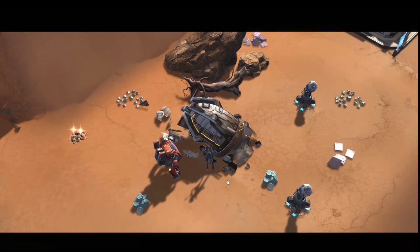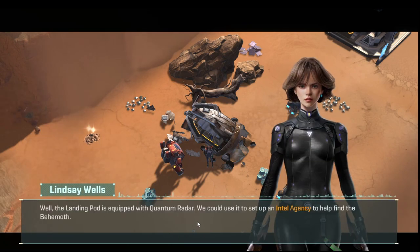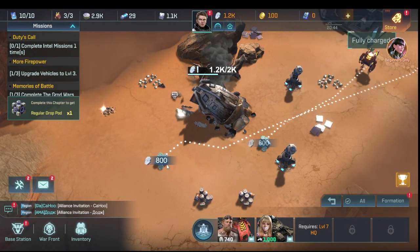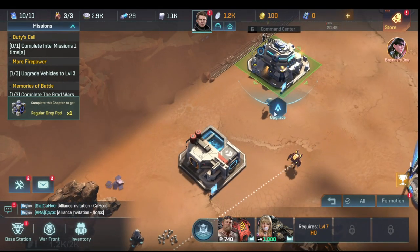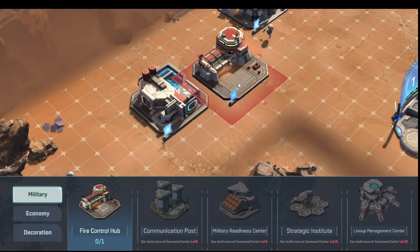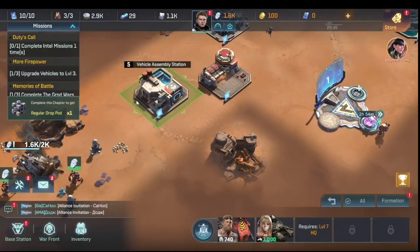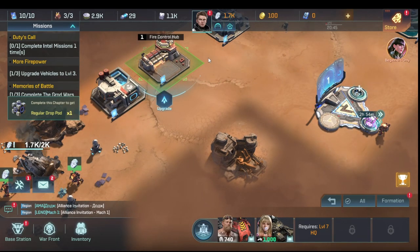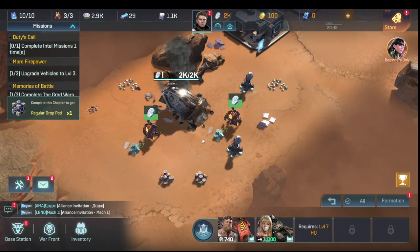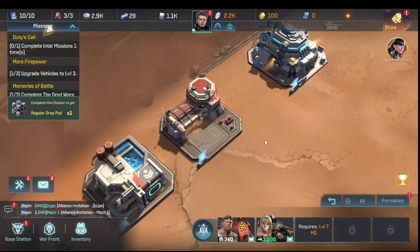The pod reveals Lindsey Wells — we don't actually get her as a hero. Now the game wants us to collect wafers. While that building is constructing, we check what the fire control hub needs to upgrade — it needs energy to reach level five. As soon as we're done collecting wafers we'll do energy. It's all about being efficient, knowing what each building needs and following the missions for the first couple of levels.